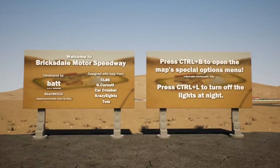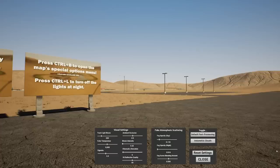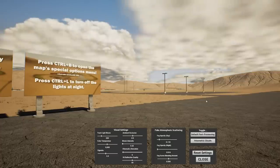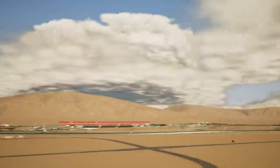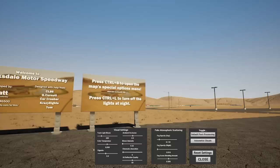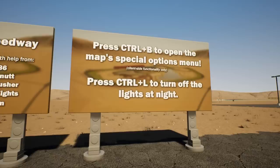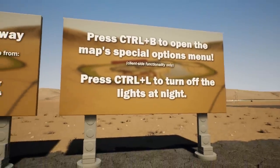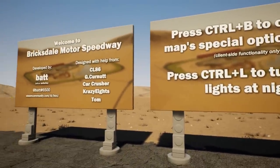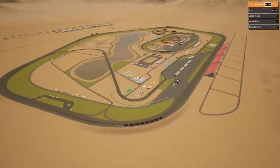Before we start the tour, I want to point out — look at this, this is really cool — this is all the credits, and this actually has some special functions I've never seen before in a Brick Rigs map. If we hit Ctrl+B we can turn on volumetric clouds. That's honestly kind of cool — I don't think I've ever seen anything like that in Brick Rigs. There are a couple other things we can do here; you can turn off the lights at night.